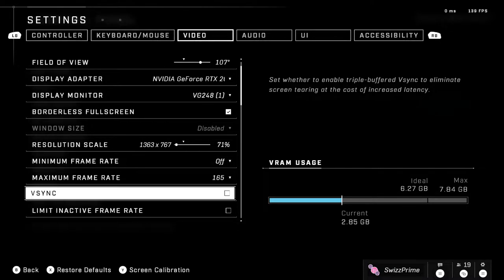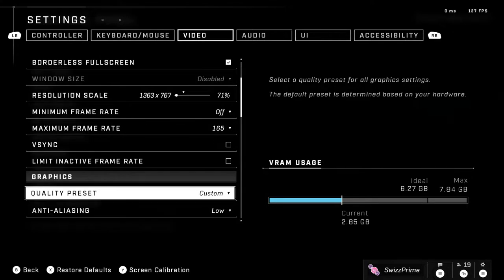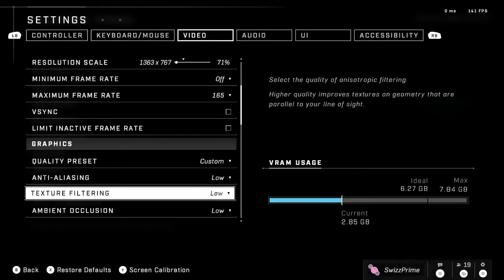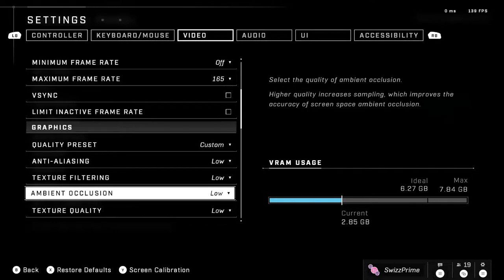V-sync: turn this off. It adds input delay and you don't want that for Halo Infinite, especially with all the desync issues it already has. Also turn off the active frame rate option. Graphics preset should be set to custom.